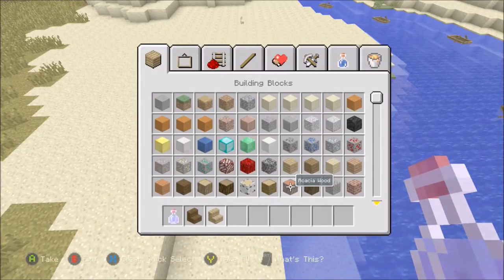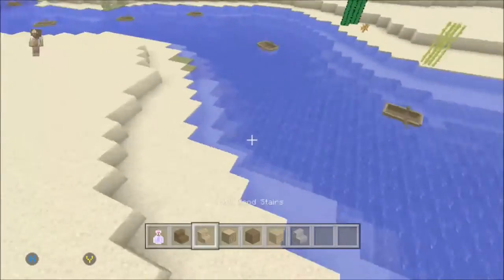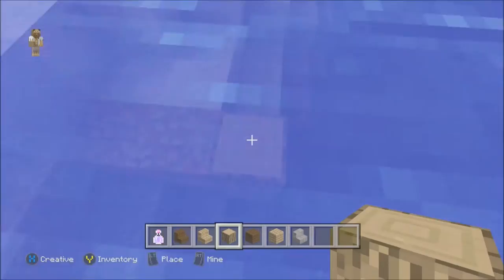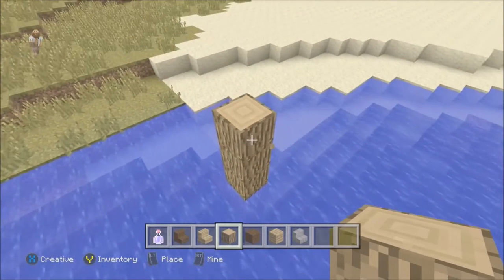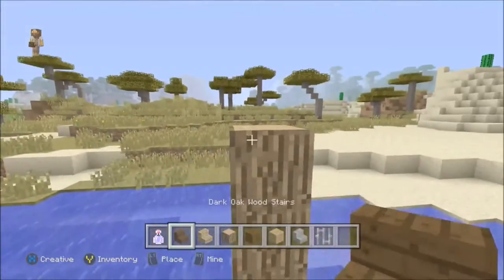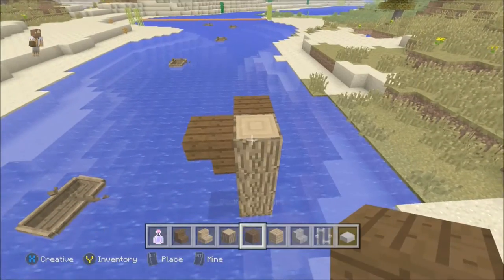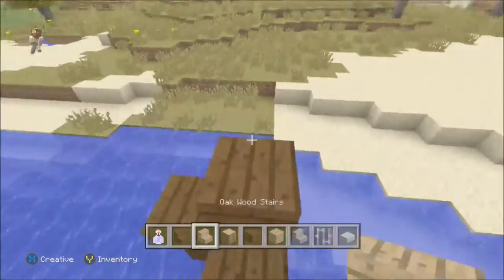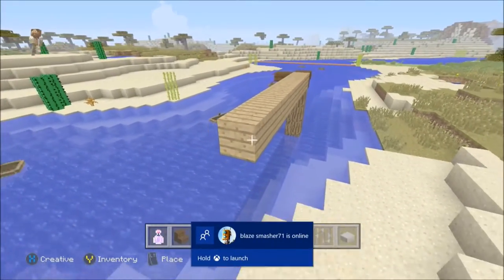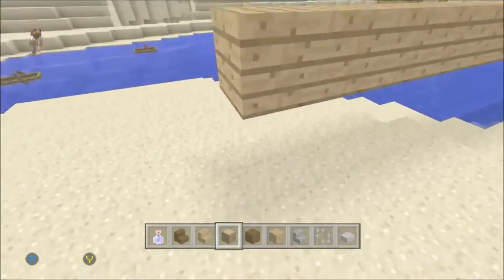Basically I want the building to be coming out of the ground with the basic blocks. I want a little bit of an overhang where the saw blade or the turn mechanism will be. Let's put some iron bars in as well, some stairs and slabs. Let's throw some wood down here and use oak wood as the floor.